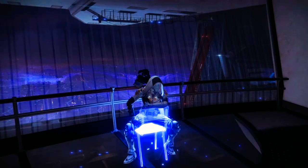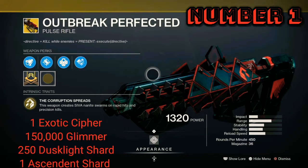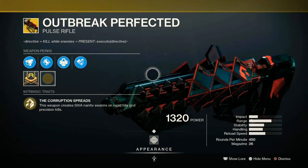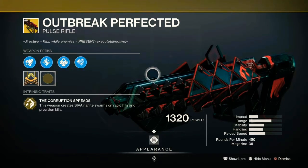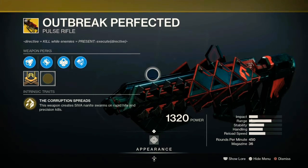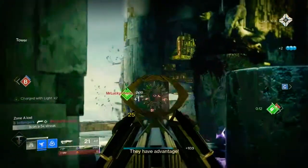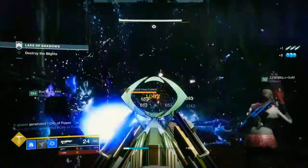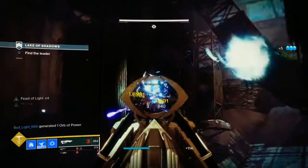Thanks for sticking around. We're finally at the number one spot, and the number one weapon for the Red War is the Outbreak Perfected. In my opinion this is the best and also the first exotic to buy if you're starting with the Red War exotics. It's so versatile it can be used effectively in both PvP and PvE content including raids, Grandmasters, and dungeons. The intrinsic perk says rapid hits or precision kills generate SIVA nanites, and Parasitism states that damage goes up the more SIVA nanites attach to an enemy.